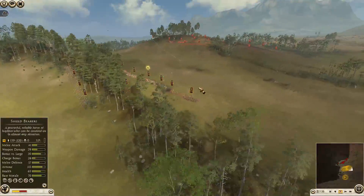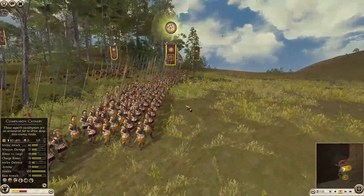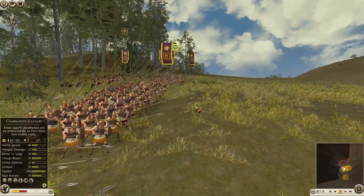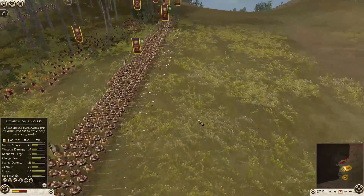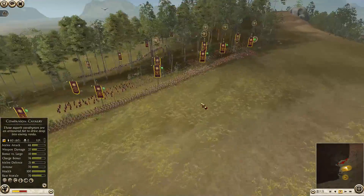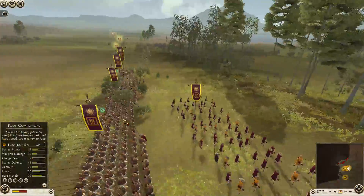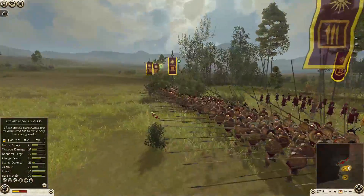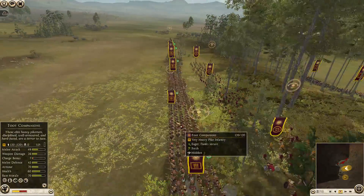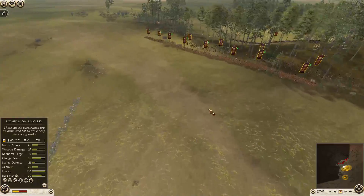So right now my current plan — the way I have my troops deployed. Pikes are very tricky to use; they're powerful in one direction. You have to make sure the enemy comes from the front when you're dealing with Pikes. The way I'm dealing with that, and dealing with the possibility of getting flanked, is three things.